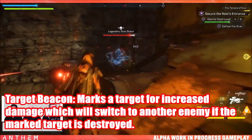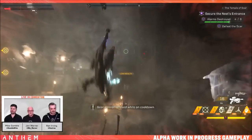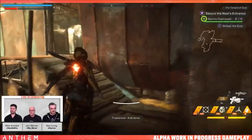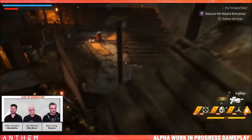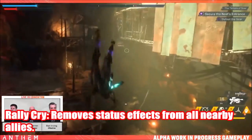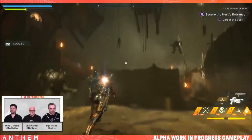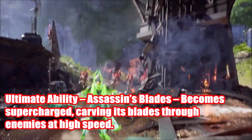Moving on to support systems: target beacon is an absolutely amazing ability that marks a target for increased damage, and will switch to another nearby enemy if the marked target is destroyed. So the damage buff carries over until the cooldown expires. Next, rally cry removes status effects from all nearby allies — extremely useful. Unlike the other javelins which provide shielding and domes, the interceptor provides damage buffs and status effect negation.